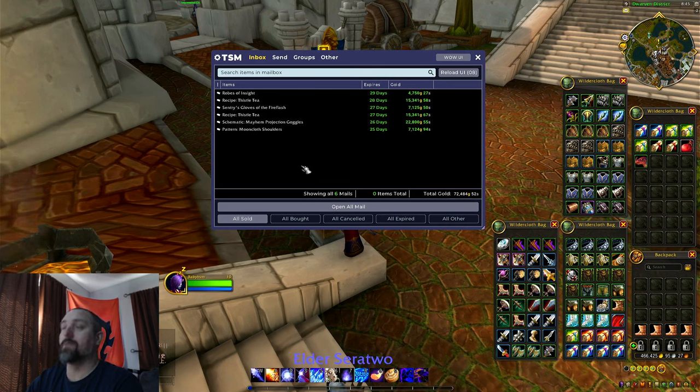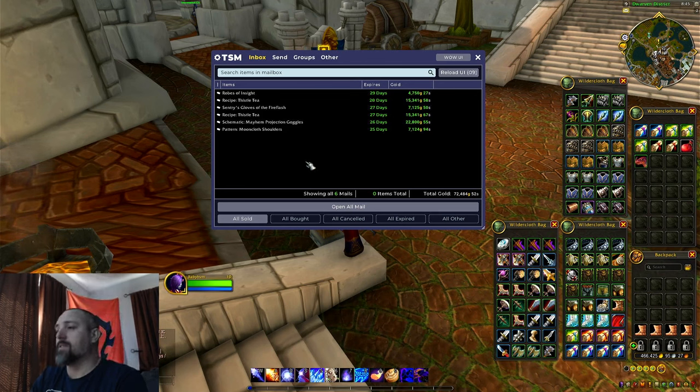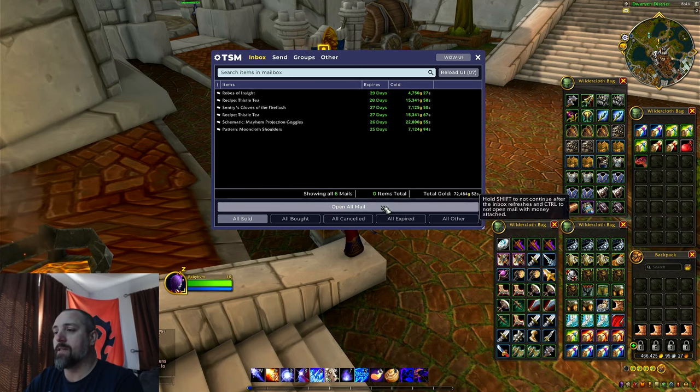Not bad — almost a hundred thousand, though still a little ways off. Pretty sure that's better than last week though. It could have been a lot better if we'd gotten a better sell on the Robe of Insight — I really wish we got at least 30,000 for that. Since we sell stuff cheaper sometimes and Proudmoore is pretty well known for things selling cheap, it's really nice when we do sell something a little higher. Anyway, 72,484 gold. Let's go ahead and clean that out.